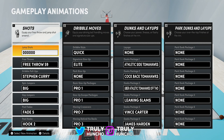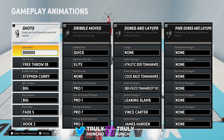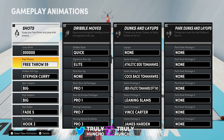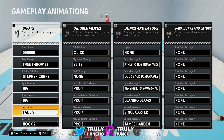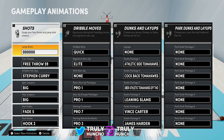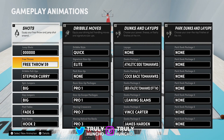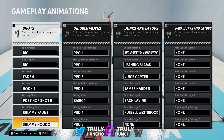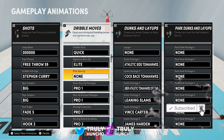Here we are at the animation screen. I'm giving you my jump shot at the end of this video — if you don't want to see the rest of the animations, just skip to the end to see the jump shot. I'm using Free Throw 59, not worried about the free throw. Dribble Pull Up: Stephen Curry — the most overpowered dribble pull up. I didn't change any of the other shot animations; I kept them how they were and I honestly love them. I'm shooting a good percentage from the field so I'm not touching this anymore.